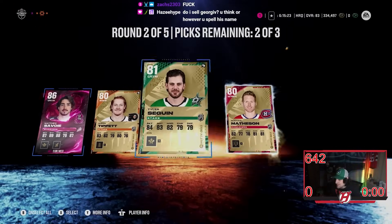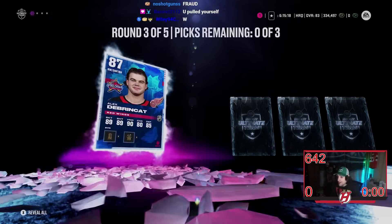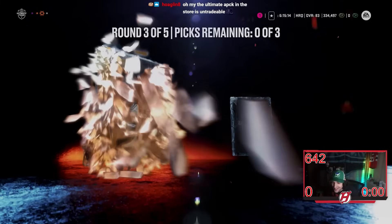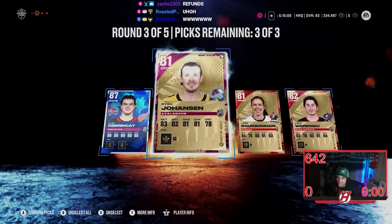86 overall — no matter what it's good for sets. I would probably sell him easy but you never know, maybe he gets lucky. Round three — there's two to break at 87 overall. Oh my, oh my — we are cooking, we are cooking!